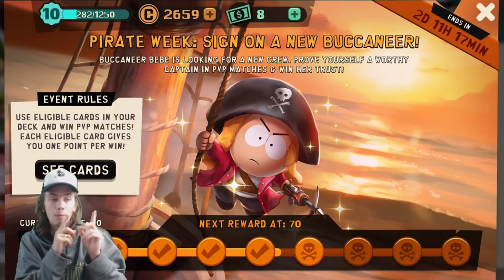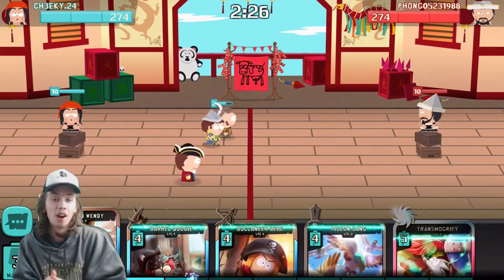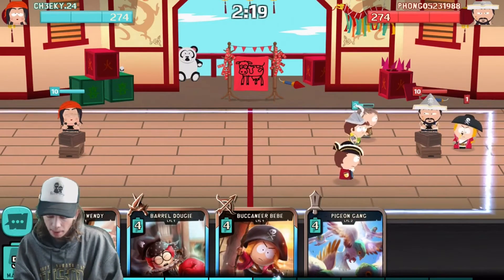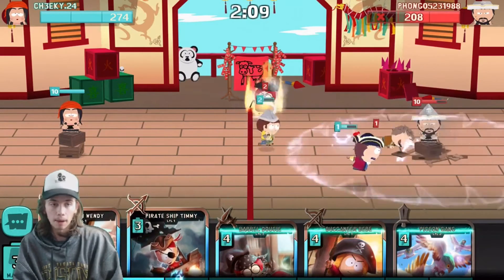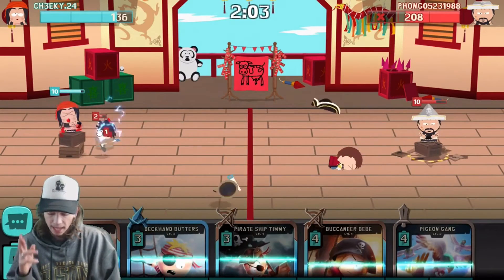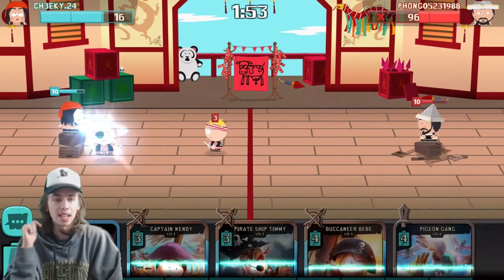If you guys didn't know, I am level 10 and working my way up to level 11 — I think I'll get there in maybe a week and a half if I keep grinding. This guy has almost the same deck as me. Okay, I'm going to turn this Buccaneer Bebe into a rat. We take out part of his tower — perfect. He has a Dougie of his own, so we're gonna drop a Dougie of our own, hopefully with no counters. The Butters takes us out, but he doesn't take out our tower. This is one of the worst Dougies in the game — I have such a better Dougie.